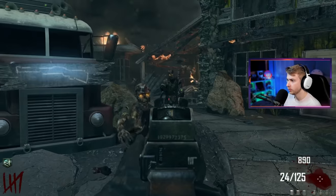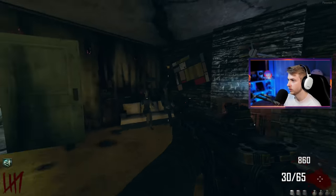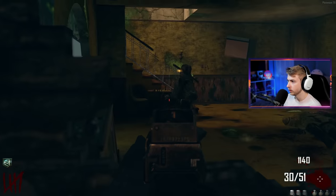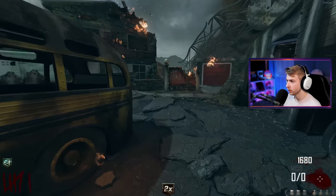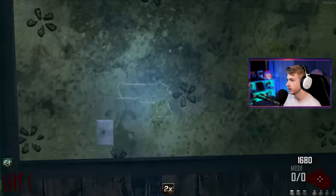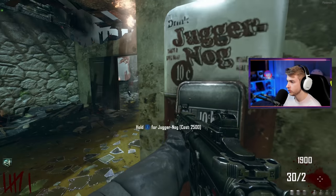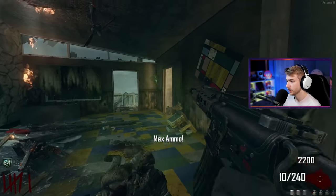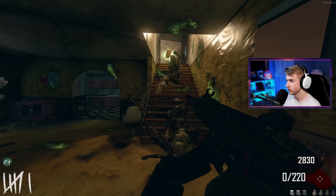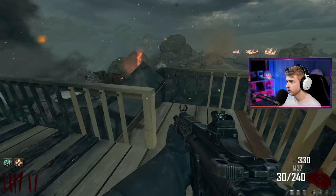It would have been cool if they used the whole neighborhood for Nuketown. Let's open this door and check out this side. Are there other perks on this map? I've only seen quick revive — is that it? What's in here, a Remington wall buy? I'm gonna buy that pistol real quick. Oh, here's jug — I'll have enough for it. Max ammo, beautiful! Let's buy jug. Got a feeling that's gonna be very useful on this map.